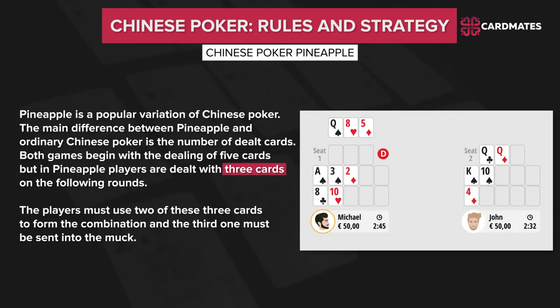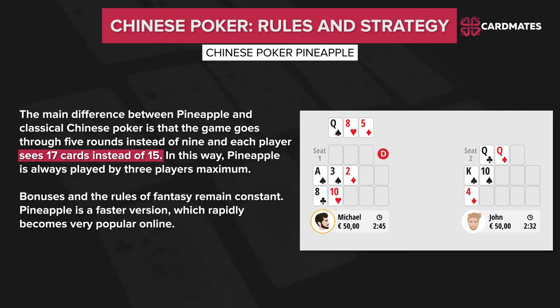Pineapple is a popular variation of Chinese Poker. The main difference is the number of dealt cards. Both games begin with 5 cards dealt, but in Pineapple, players are dealt 3 cards on the following rounds. Players must use 2 of these 3 cards to form combinations and the third must be sent to the mug. The game goes through 5 rounds instead of 9, and each player sees 17 cards instead of 15. Pineapple is always played by 3 players maximum and is a fast version that is rapidly becoming very popular online.